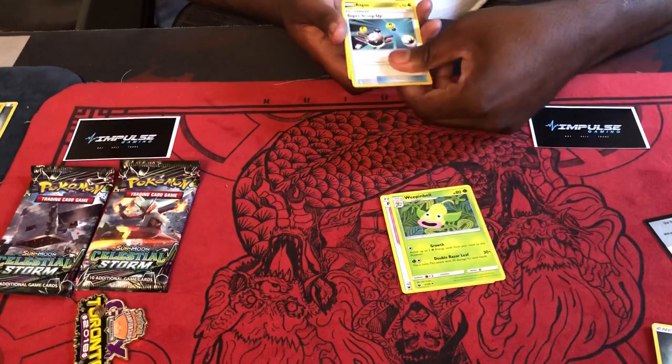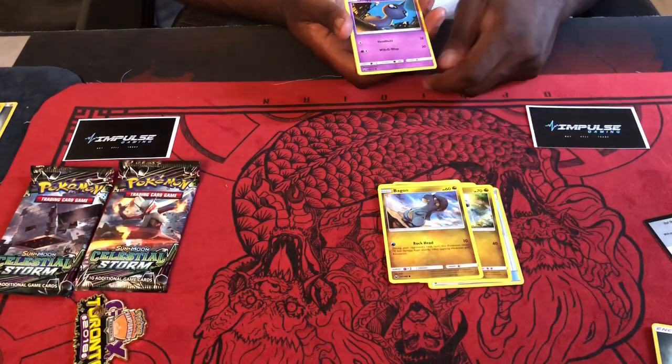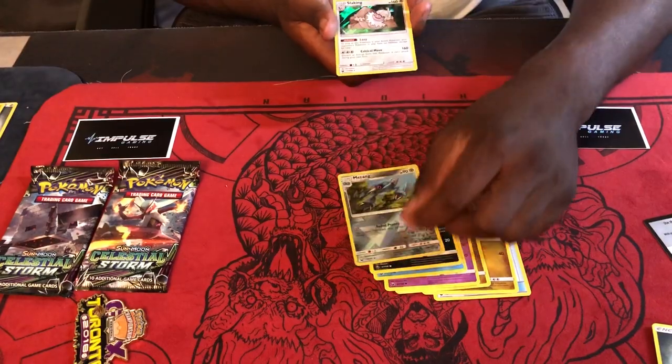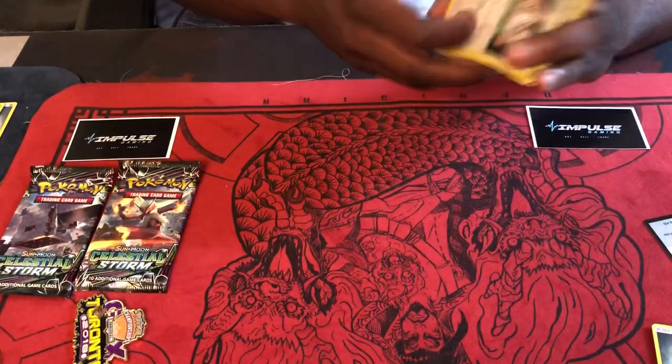Friend Ball, Weepingbell, Super Scoop Up, Bagon times two, Shuppet, Mudkip, Rattata, reverse holo Metagross, and Slaking as the holo. All right guys — second to last pack, Blaziken Blaze.